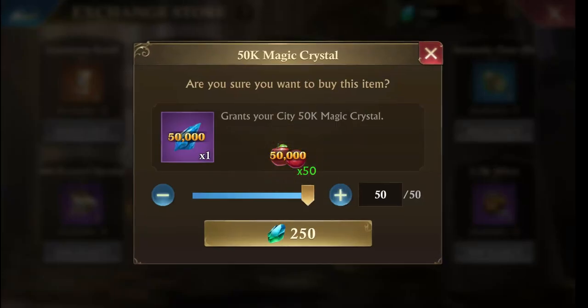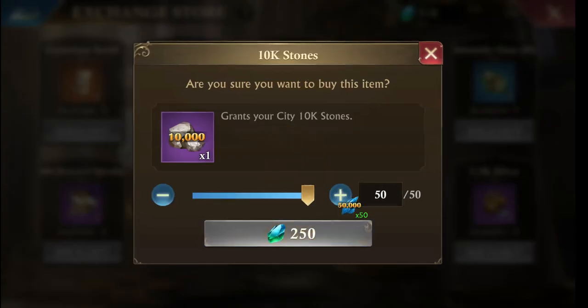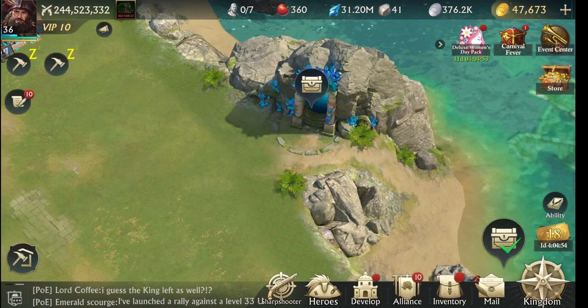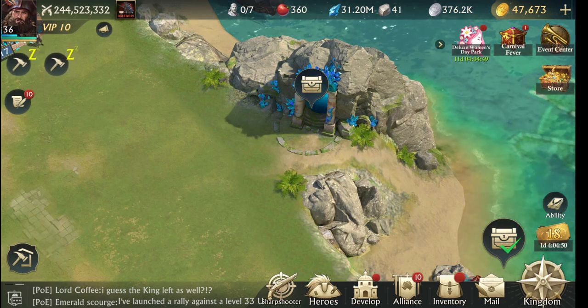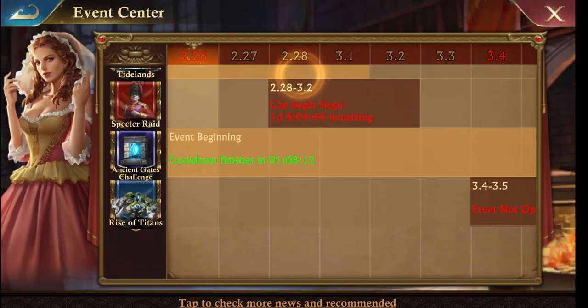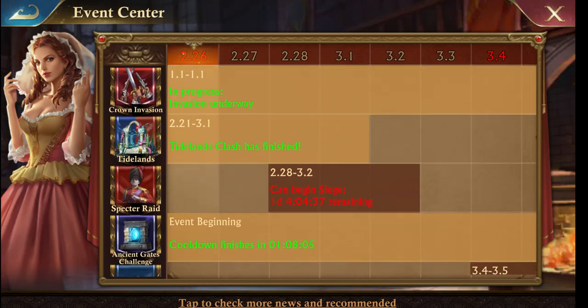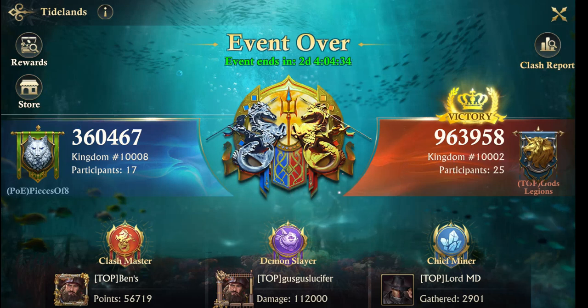I'll always buy food and crystal because you can trade those in at the merchant store. Now I've spent enough of it. The event is kind of like the red guard raid that we do, only you're playing against another world. You can attack and defend — it's pretty cool, a great way to learn strategy. I'll see if I can participate next time and record it for you guys.